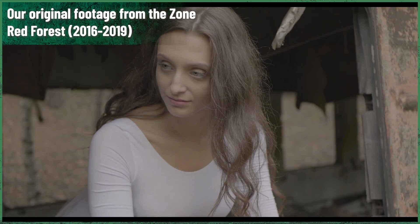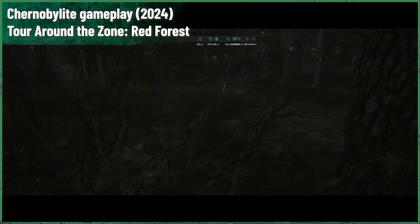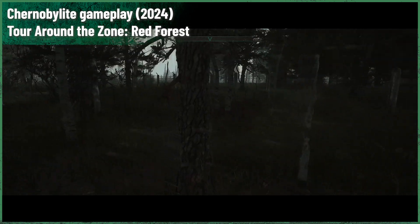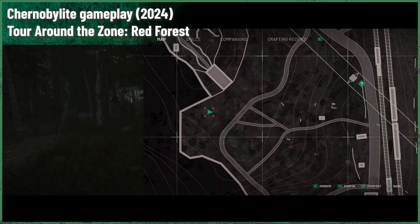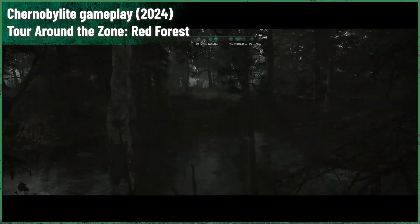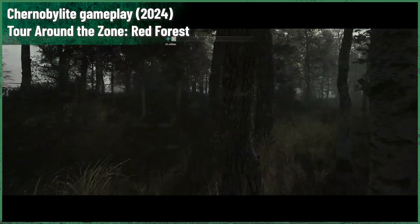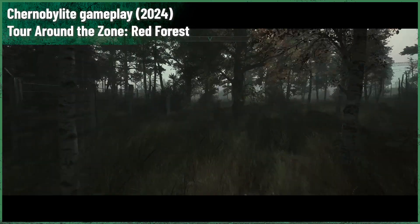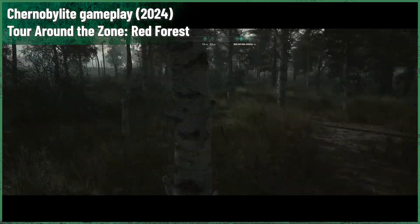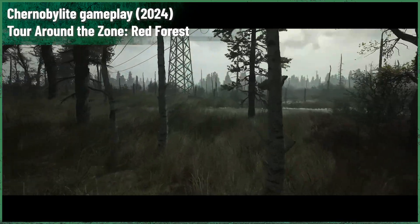The pine trees in the forest absorbed a significant amount of radiation, causing them to turn a ginger-brown color and eventually die. This transformation gave the Red Forest its name, a haunting reminder of the catastrophic event that occurred nearby. In the immediate aftermath of the disaster, the Soviet government took measures to manage the contamination. The top layer of soil, along with the dead trees, was removed and buried in trenches, covered with a thick layer of clean soil to contain the radioactive materials.